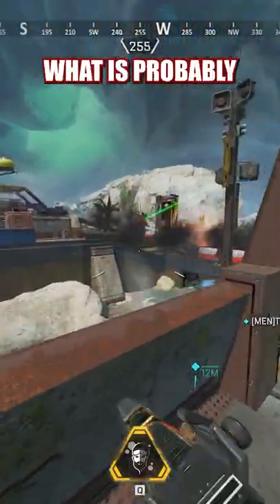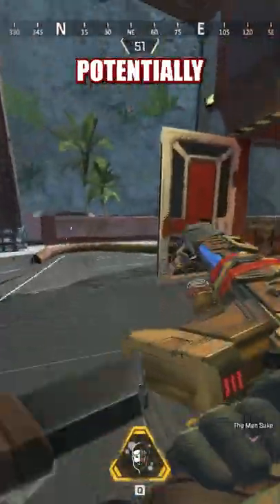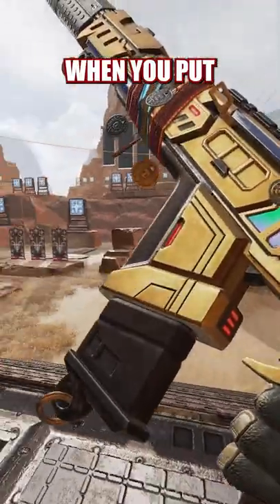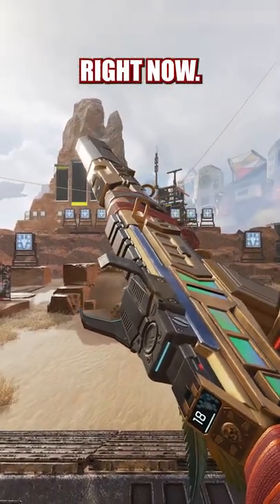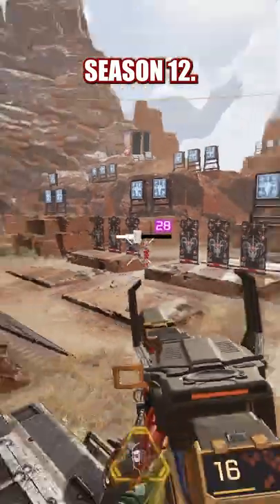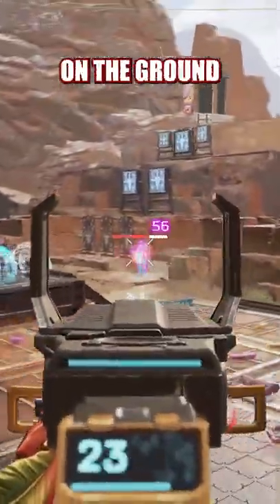If you were to ask me, Big E, what is probably the best gun right now in Apex Legends currently that could potentially just be ground loot? When you put all that into consideration, I have to go with the R301. Right now, Apex Legends Season 12, I think that this has to be the best weapon on the ground possible.